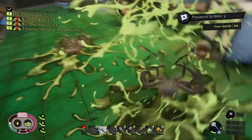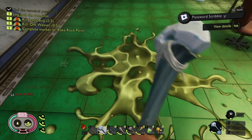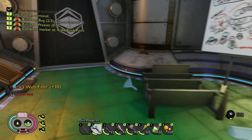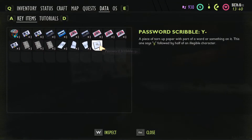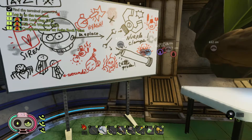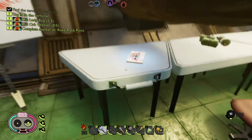Where are you? Oh, there you are. Die. Oh there's another one — you die. I didn't kill two with the first one, I thought I did. So another paper. Data — we got this one now. Password scribble. Oh, so it's not just numbers? A piece of torn up paper with part of a word on it — this one says Y followed by half an illegible character. That one looks like it has a hole in it. Oh look, there's more of this crazy stuff there. Scribble scrabble. A log.